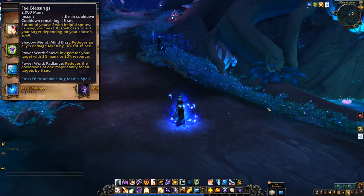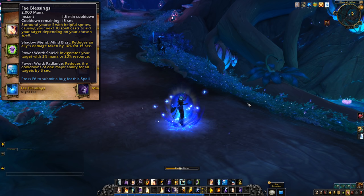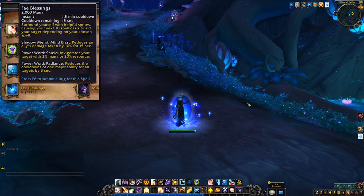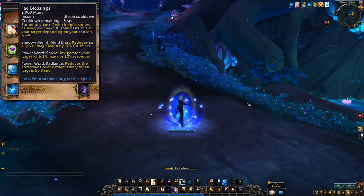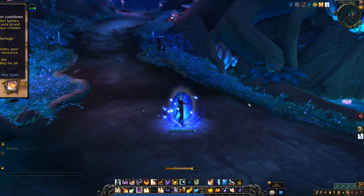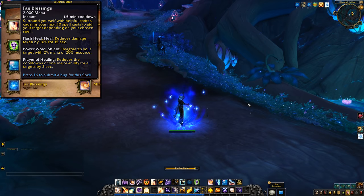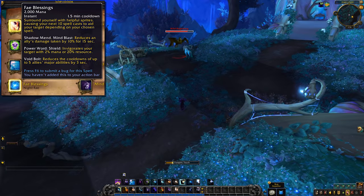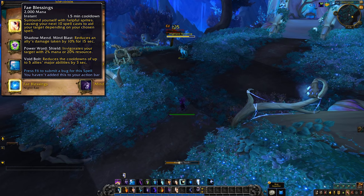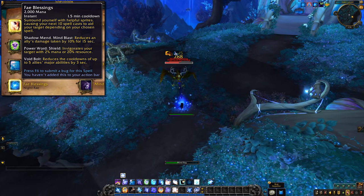Up next are the Priests — Fae Blessings. Surround yourself with helpful sprites, causing your next 10 spell casts to aid your target depending on your chosen spell, with effects changing based on spec. For Disc: Shadow Mend or Mind Blast reduce an ally's damage taken by 10% for 15 seconds; Power Word Shield invigorates your target with 2% mana or 20% resource; Power Word Radiance reduces the cooldowns of one major ability for all targets by 3 seconds. For Shadow, Void Bolt reduces the cooldowns of up to 5 allies' major abilities by 3 seconds.